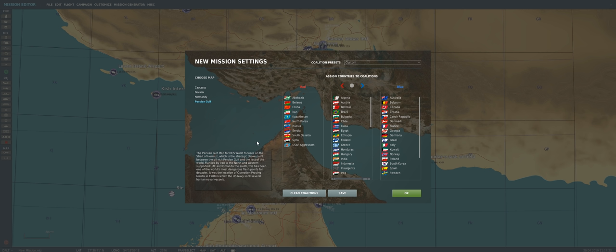People on the Wingman Finder group, including myself, have paid for the Persian Gulf map, so they want to fly on it. Caucasus is very popular for public servers, but it's good to also fly on the maps you paid for. I love the Persian Gulf map — I think it is the best map in DCS World. We're going to make sure our coalitions are set up, putting United Arab Emirates on the blue side.